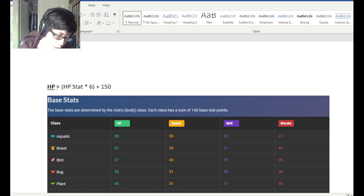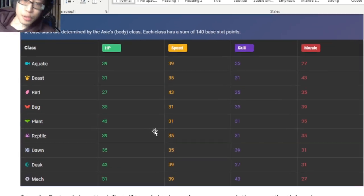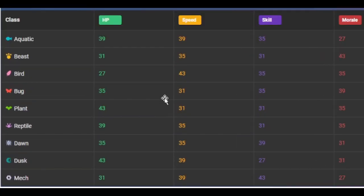What is the range of HPs you want when selecting a particular Axie? This is also the base stats of each body class, and this is very important, especially for breeders, because a lot of breeders will choose bodies with — as the meta dictates right now — mostly bodies with high HP and speed. So which ones fall under that category?